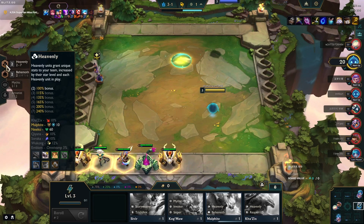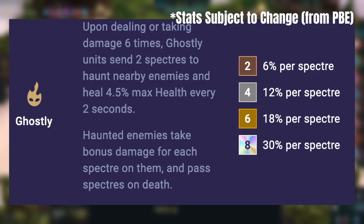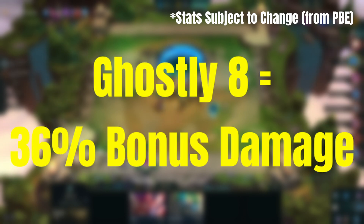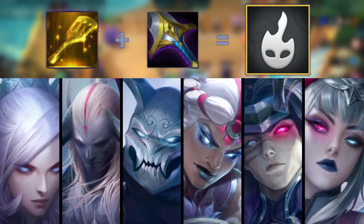Be like Casper and become Ghostly. When you deal or take damage seven times, you will send two spectres to haunt one enemy. As they are haunted, they will take bonus damage whilst also healing yourself every two seconds. At Ghostly 8, this damage amp is up to 36% bonus damage. To do so you will need two emblems, but you're in luck as all you need is a Longsword and a Spatula to live out your spooky fantasy.